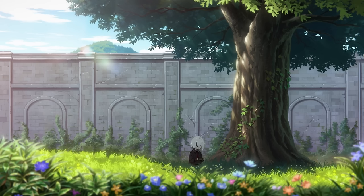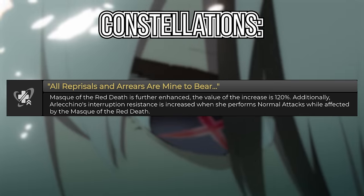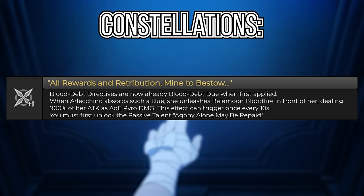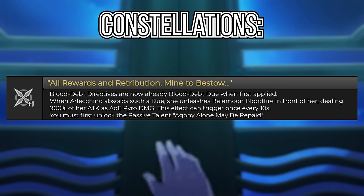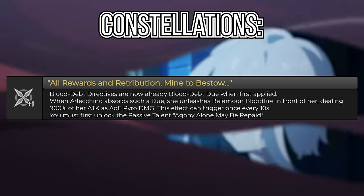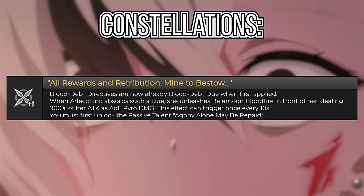Her constellations are really good to outright absurd. Her C1 basically increases the overall value of her Mask of the Red Death state by 120%, while also giving her interruption resistance when using normal attacks while in the enhanced state. Her C2 is frankly absurd: Blood Depth Directives are now Blood Depth Dues when first applied. When Arlechino absorbs such a due, she unleashes Bale Moon Blood Fire in front of her, dealing 900% of her attack as AoE pyro damage. This effect can trigger once every 10 seconds — so basically a blast attack when she absorbs the Blood Depth, dealing 18,000 pyro damage at 2,000 attack, not even counting the pyro damage bonus or crits.